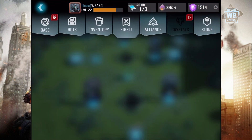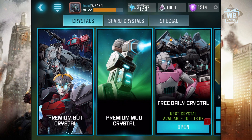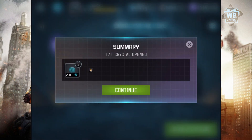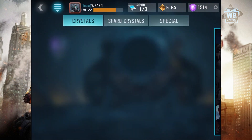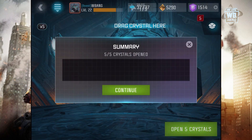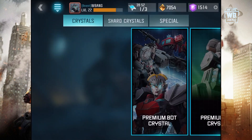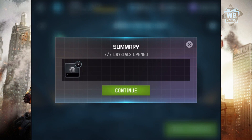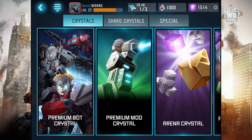Let's go into crystals then. We have some free daily crystals — I've been opening those, obviously. We got some more ISO-8, so we have a lot of ISO-8. Let's claim this 4-hour crystal. We have 5 of them. And we got some gold and some other things.